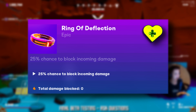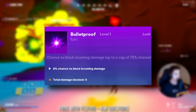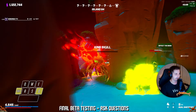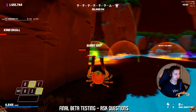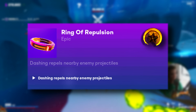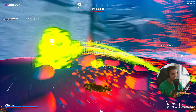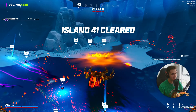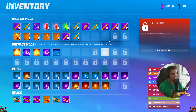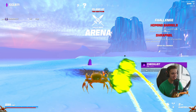Ring of Deflection — 25% chance to block incoming damage. This works the same way as bulletproof does, except it has a flat 25% chance to work. It's incredibly strong, and that means any time you're about to take damage there is a 1 in 4 chance that you won't. Ring of Repulsion — dashing repels nearby enemy projectiles. This has replaced our beloved repelling dash, and with my testing it's still a 33% dash radius like rank 1 repelling dash. It's a pretty solid relic, especially for Ultra Chaos, however it's not something that I'd go out of my way for.